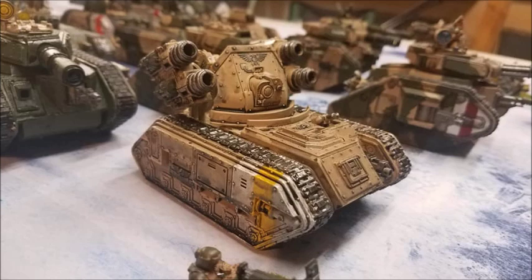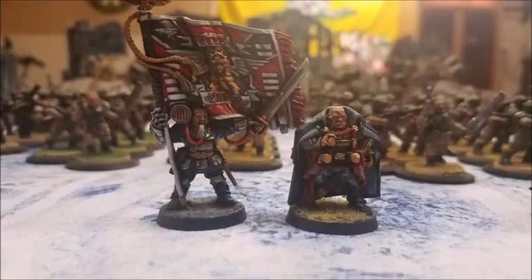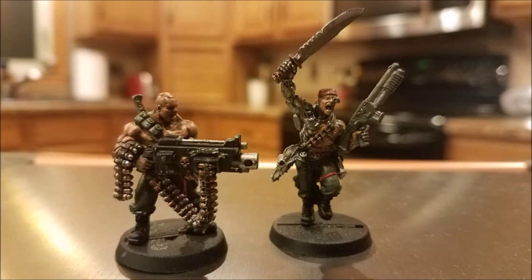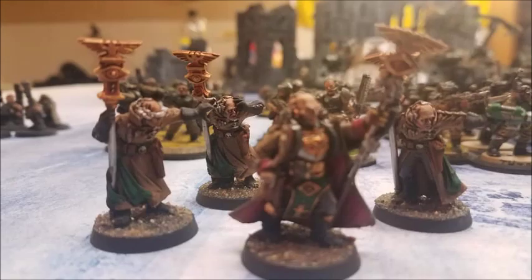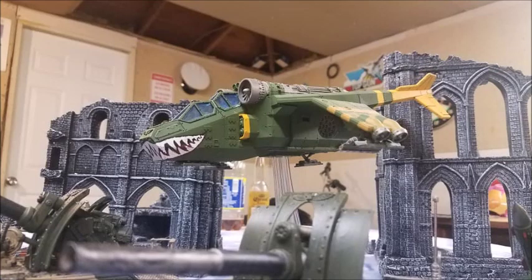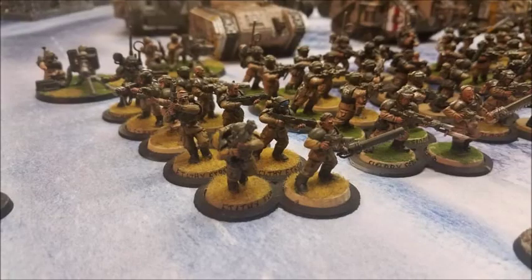So to summarize grenade launchers: they want to sit in squads doing fire support — infantry squads with grenade launchers and autocannons, special weapon squads, Imperial Guard command squads, and foot veterans. That's where grenade launchers really want to be utilized. Plasma guns, on the other hand, want to be utilized on hard-hitting, aggressive assault units — and by assault I don't mean close combat, I mean getting in the opponent's face. Drop Scions, veterans in Chimeras, or outflanking. If you foot-slog your plasma up the board, there's a good chance your opponent will just kill it before it makes it, and you'll have wasted your expensive plasma weapon.